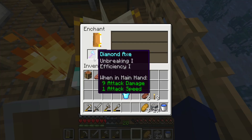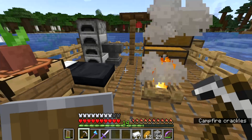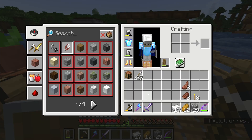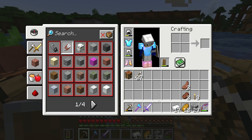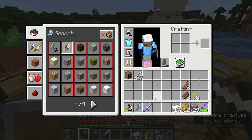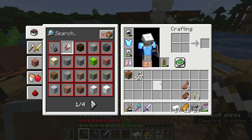I added our enchanted books that we found to the bow — the Power 1 book — and Fire Aspect to the sword. I also crafted myself some gold boots and did a simple enchantment. And now I think we're ready for the nether, I hope at least we are.